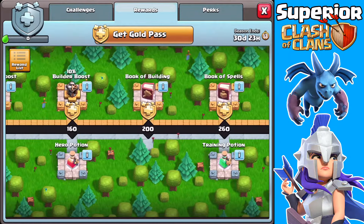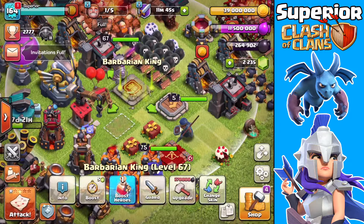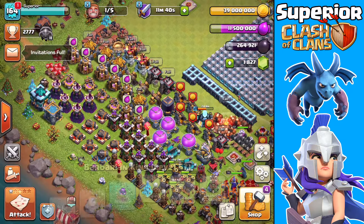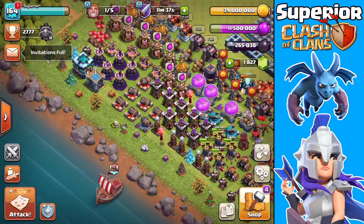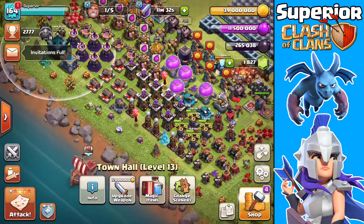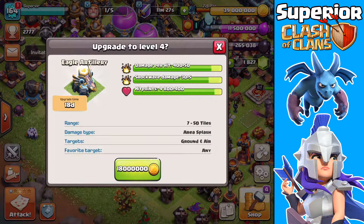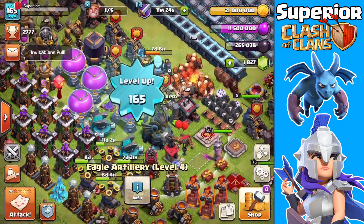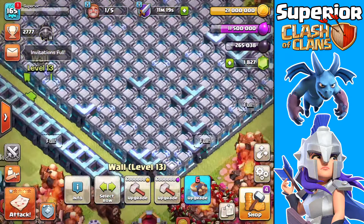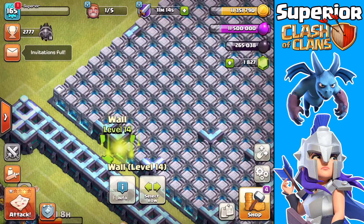I'll just upgrade the King twice as well — hopefully twice. I know I've got a book of heroes, and I believe I've got a book of everything. Yeah, I do. So I have a book of everything — what I'm going to do here is I'm just going to upgrade this, and then use the book. There we go — level 165 as well, pretty cool. And now what I'll do next is upgrade some walls with the remaining gold I've got, and that will be good enough for now.